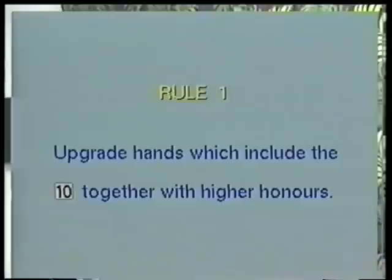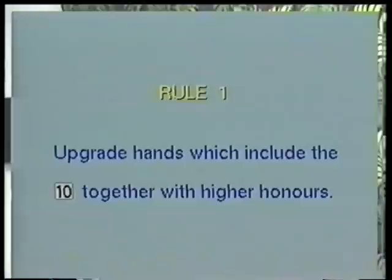The first tip is to pay attention to your tens. Upgrade hands where you have the 10 together with higher honours. These two examples have 6 points each in dummy. On the left hand side you'll probably only make use of one stopper heading.